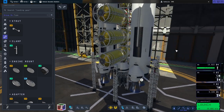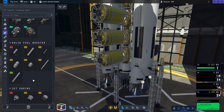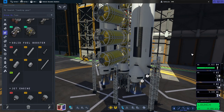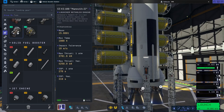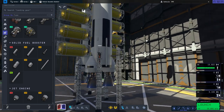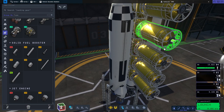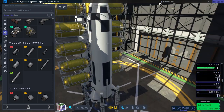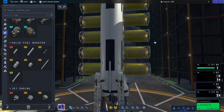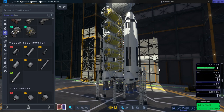Our boosters are Pyrios boosters, basically. They are two F1 engines — or the F1 equivalent, which is the Mammoth 2 engine. Maybe because it's Mammoth 2, they're the F1Bs. Anyway, Pyrios boosters were a proposed booster that had two F1s on each of them — a possible booster for SLS. I've called this SNS, which is Space Nuclear System — sort of an SLS homage, or not.